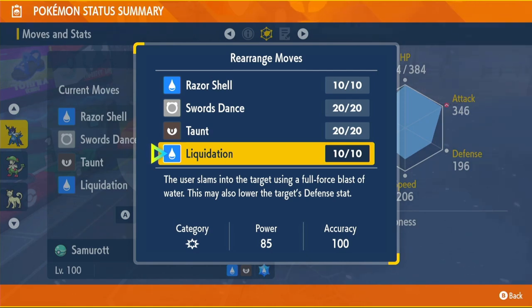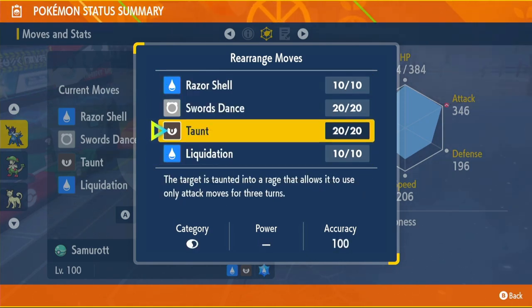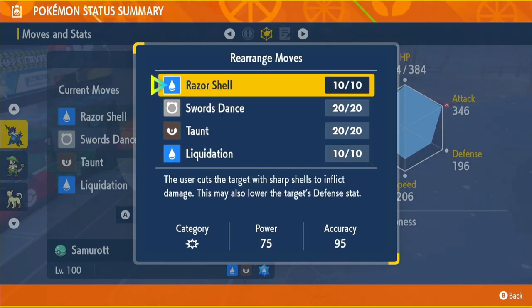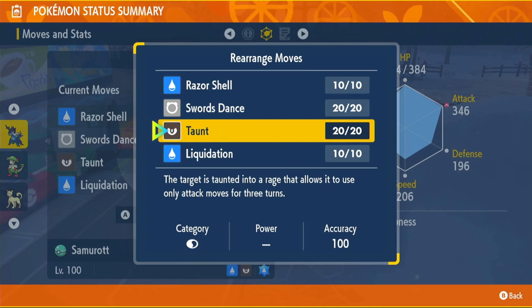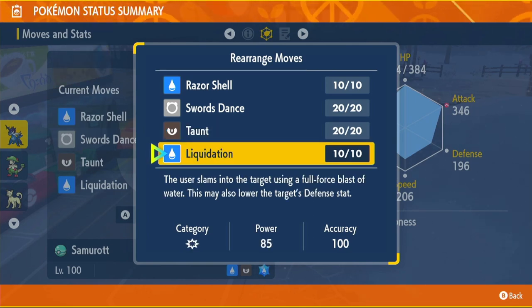Now moving on to the moveset. The moveset is going to be Razor Shell, Swords Dance, Taunt, and Liquidation. Razor Shell is our main move — it has 95% accuracy, so roughly every 1 in 20 moves you will miss. But it has 75 base power, boosted 50% by our ability, so technically 112.5 effective power, plus a 50% chance to lower the target's Defense, which is absolutely incredible. Swords Dance increases our Attack by two stages every time we use it. Taunt counters Spores, Yawns, Will-O-Wisps, and all that stuff. Liquidation is here just in case you have one hit left and don't want to risk Razor Shell missing — 100% accuracy, and it can also lower the Defense stat, though it's not as high a chance.